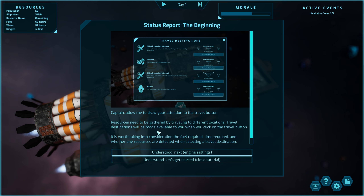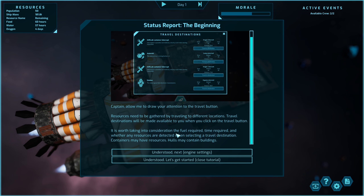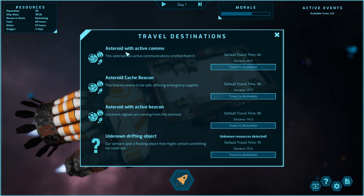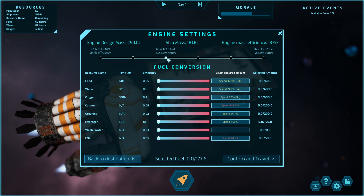So we need to travel to places. After you select your travel destination you have the opportunity to select your preferred engine settings — efficiency mode. There's one at seven hours and another at six hours, let's go to this one. Eight hours would be loads more efficient. Can we not just do that straight off the bat? Select requirement amounts — these need to be seven hours, and I think they need to be in the right color for us to do it.